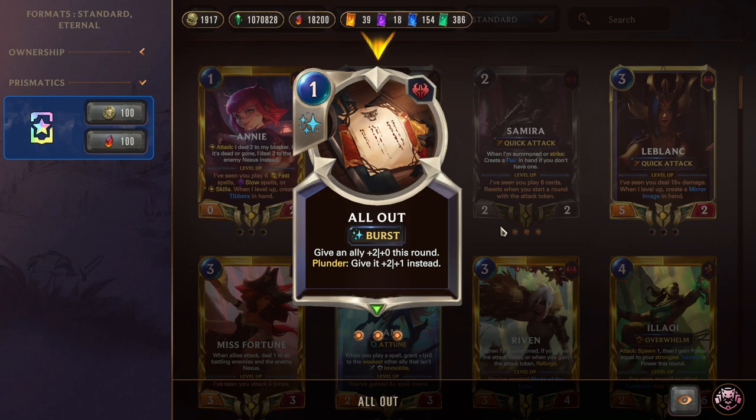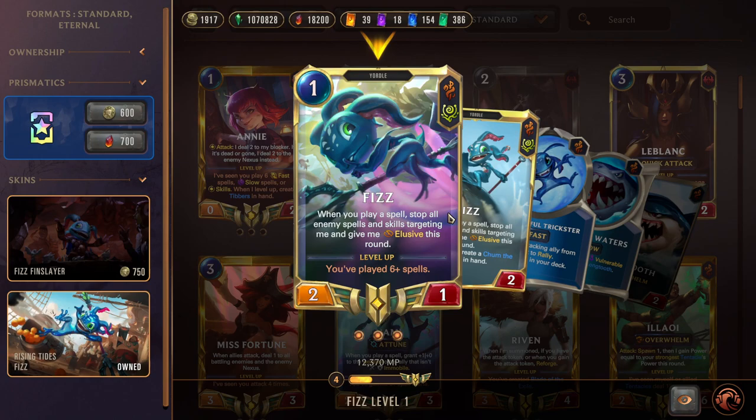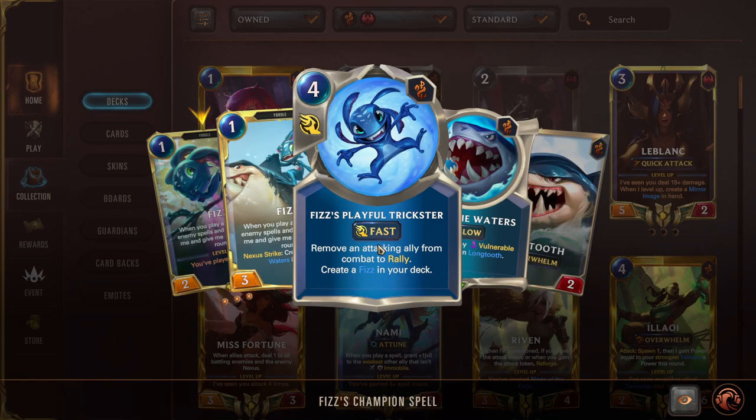Then we have All Out, a very strong combat trick that is also Samira's champion spell, giving us lots of access to plus two plus one. Elegant Edge is a premium Plunder unit — one mana, one two, Plunder to get a two zero with Fearsome, making her a one-three-two with Fearsome, like a Legion Rearguard but way better. Then we have Fizz, our first champion. With Warning Shot we have zero-mana protection from his passive, and he levels pretty easily since Samira is casting spells and all our spells are cheap. He can be a very good Elusive win condition, and whenever he Nexus-strikes on level-up he gives us a Chum the Waters — an Overwhelm, Vulnerable finisher — which is super good for whittling down the opponent.